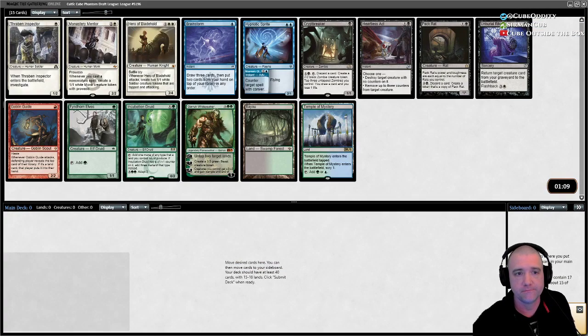Sweet, all right. OG duals are always nice. Pack Rat's a card for sure. Always like starting with a dork.